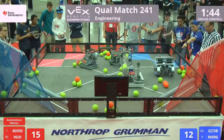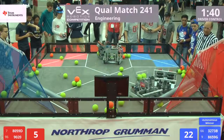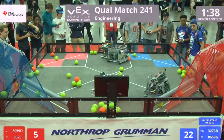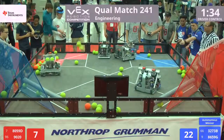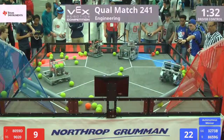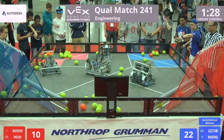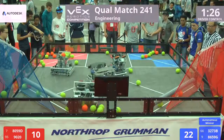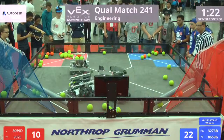Drivers starting 3-2-1 go. 80-59-90 trying to line up, but they're playing defense. They've got a little bit of defense happening. Quite a few of these balls are now getting pushed towards that red corner, just trying to get those bonus balls away from that blue side. Blue side, though, they've got a few in their corner as well.